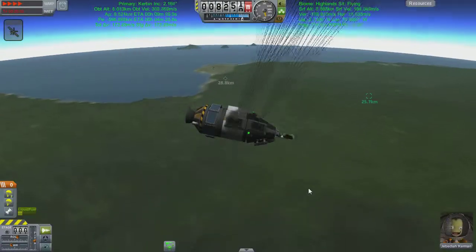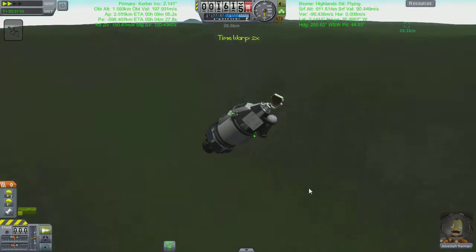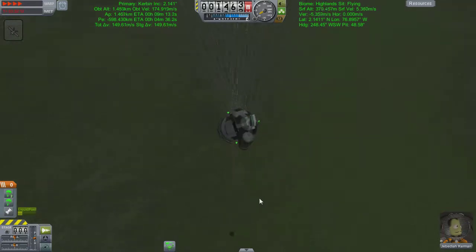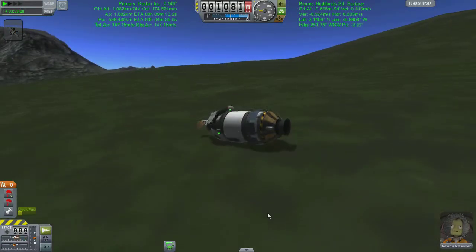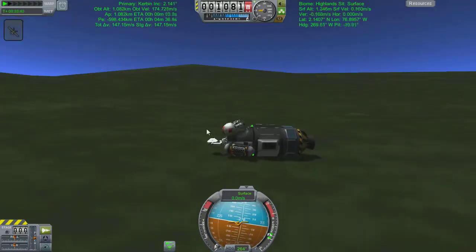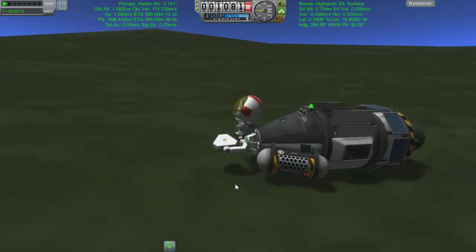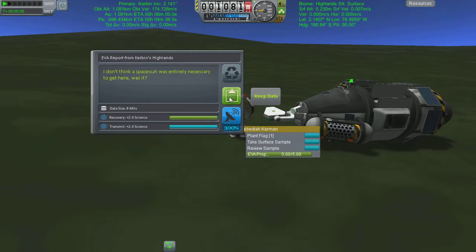Parachutes deploy nicely and I can feel the drag affecting the vessel — it really does seem like I'm going to come down safely, which would be a first for this series. So far we've always managed to blow at least one piece of the ship on impact. We hit the floor and everything rolls around fine — no explosions, no problems. I rock the vessel around to get Jeb out, take a surface sample, and claim some more science.